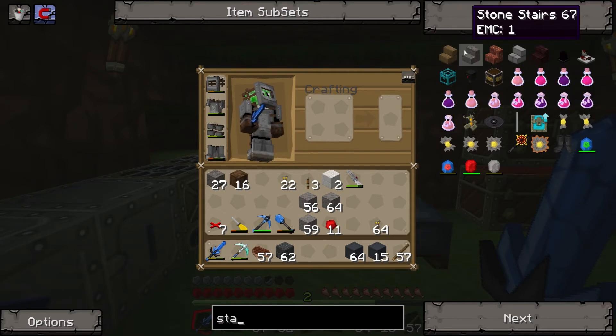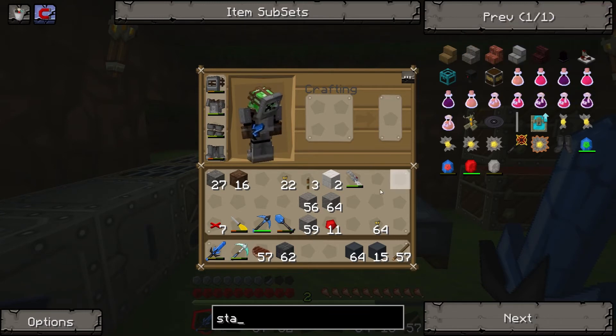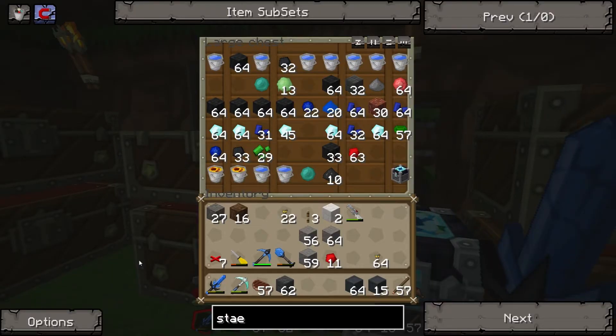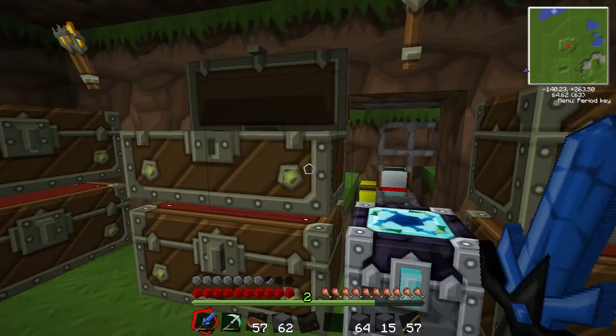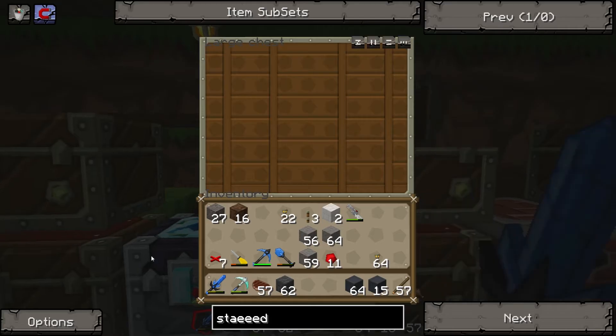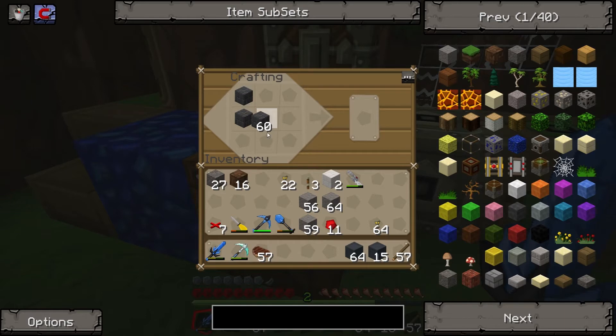Yeah. It'd have to be stone brick stairs. Oh, we can have stone brick stairs. Let's do that. Because we've got stone brick on the floor, haven't we? Oh, it's basalt stone - is it stone or basalt? It's basalt. I've got some in inventory anyway. Maybe it's just not in the NEI, let's have a look. How do you turn it on? What do you need to turn it on with? Redstone - either a lever or a redstone torch.